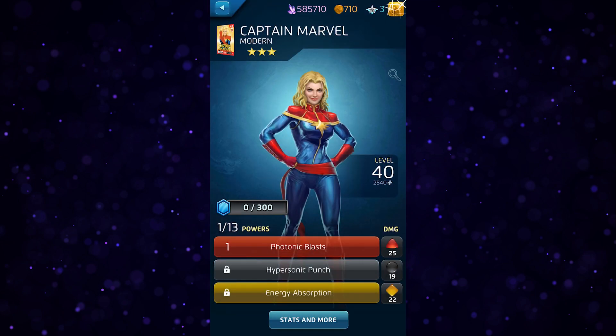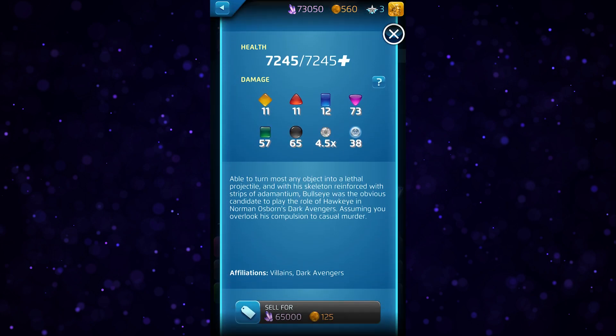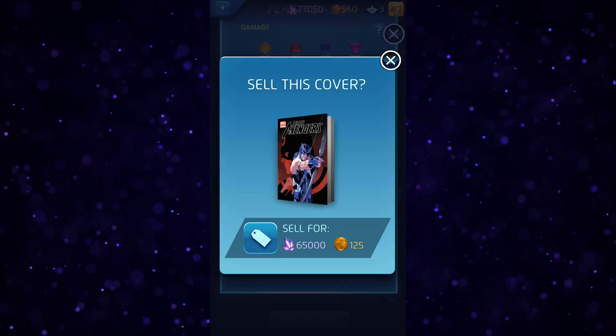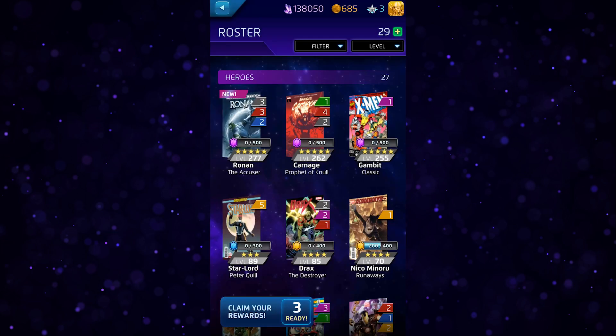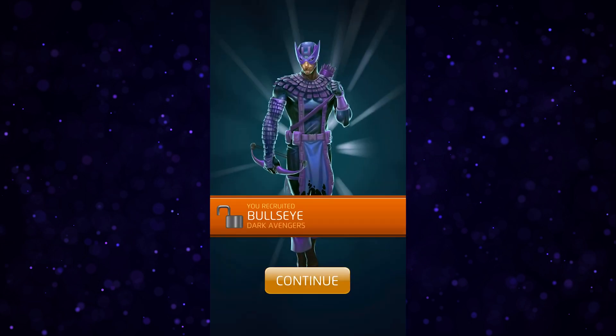Once a character is fully championed, they can then either be left alone for fighting uses, or sold, recouping some of the resources used to build them, re-added to your roster, and leveled again for more targeted resource gains. This is a strategy that takes time, but is extremely helpful when building up your roster to higher tiers.